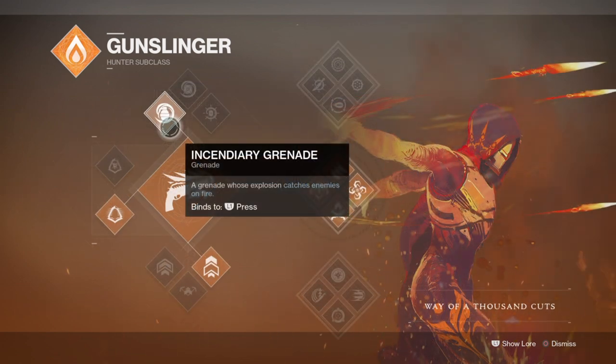For grenades, I've gone with Incendiary nades for their damage, blast radius, and overall effectiveness for clearing areas and damaging enemies. This is the only grenade for the subclass that offers the most for what you're looking for, as trip mines are easily avoidable and small grenades have great tracking but are weak in damage. But you can decide what fits best for you.